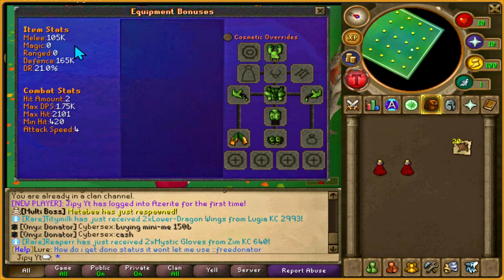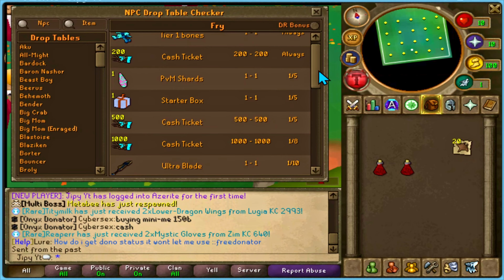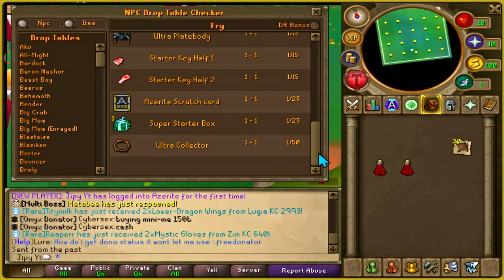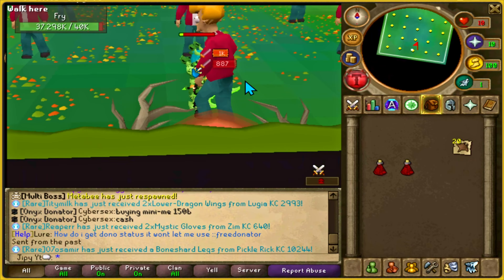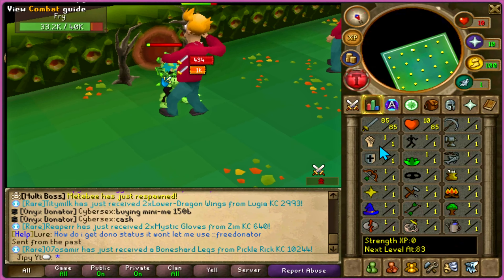While playing, you'll notice they have these different types of interfaces with different types of add-ons. This is the equipment interface, and they have a cosmetic override feature section on the interface. They also have a lot of different informational interfaces, such as the NPC drop checker, where you can check drops from anywhere for any NPC.